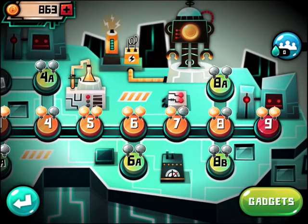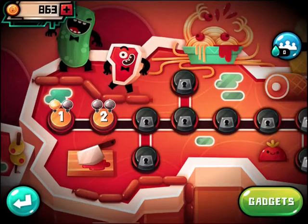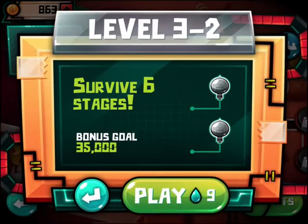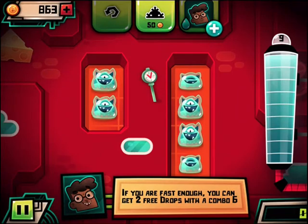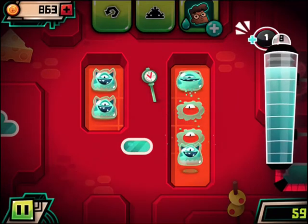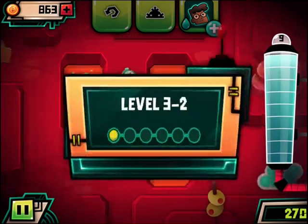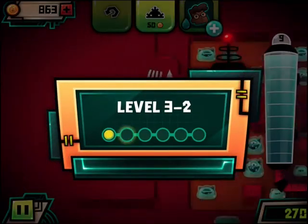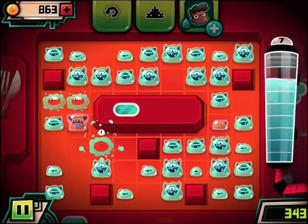They'll get more complex as you go. So let's go back out and play a different environment. And this is Globlins — it's $1.99, it's universal for all iOS devices. And this is our Apple on Apps in action video — we just wanted to show you what this game has in store for you. We'll round out with this second set of levels, and we'll talk to you next time.